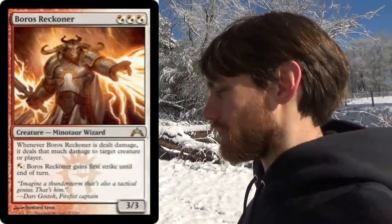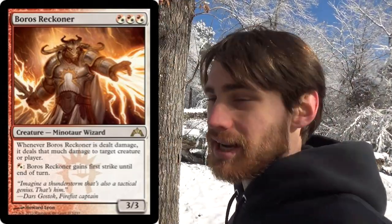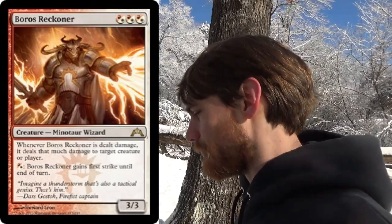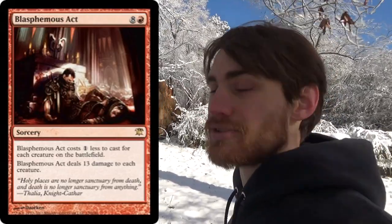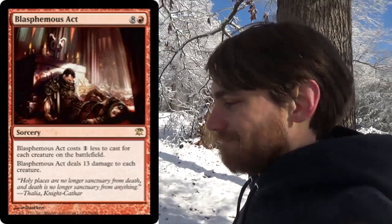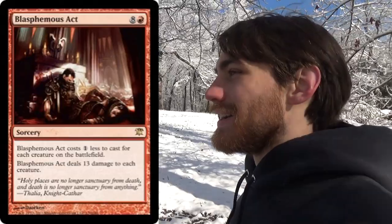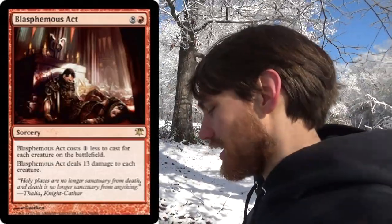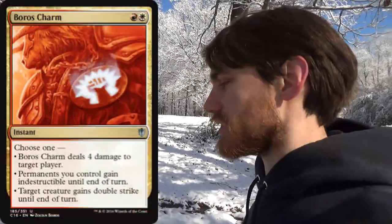Traditionally, one of the win-cons in the deck has been Boros Reckoner. A classic play is Boros Reckoner and then Blasphemous Act — the nine-mana spell that deals 13 damage to all creatures, but costs less for each creature out. When you hit your Boros Reckoner for 13, they are dealt 13. And if you have some way to make it indestructible, all the better — say, a Boros Charm, for instance.